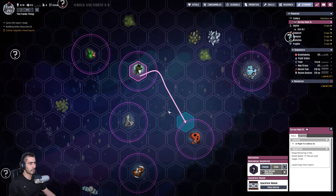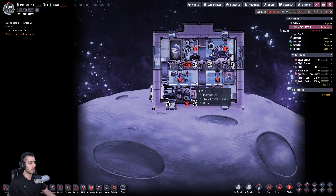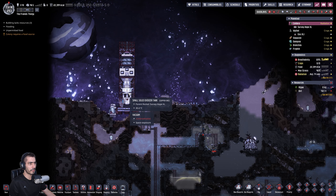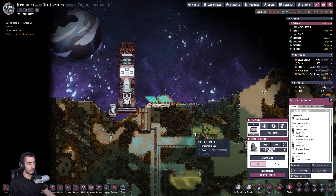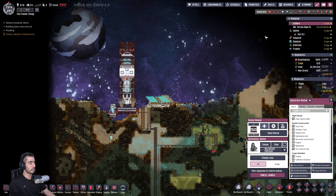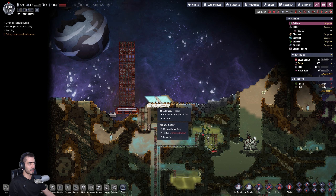Caldera — how are you? Forty percent — okay, you're not good. We have eight tons of iron ore, so that should be good. Let's go home. That's empty — let's just go.